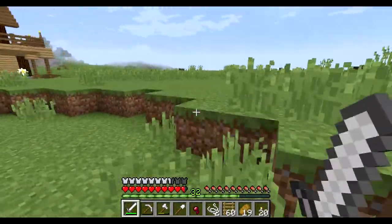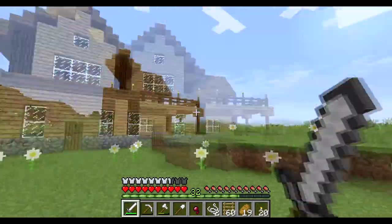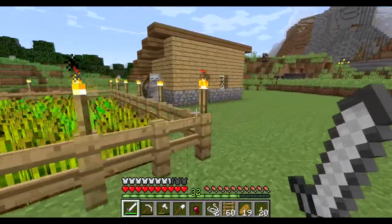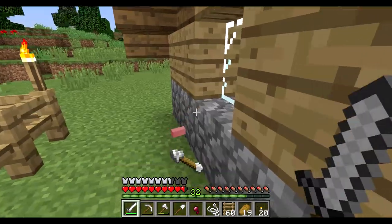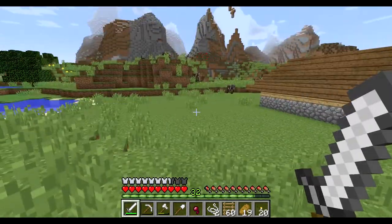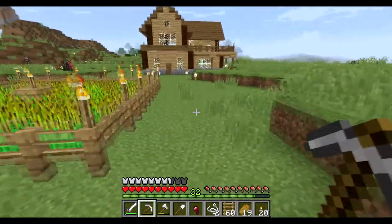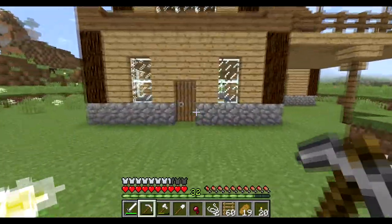What we are going to do today is we are going to get attacked by random things — I see you, skeleton, hiding underneath the cover of the roofy thingy. Anyway guys, we are going to build a ranch today, and we're going to gather up some of these cows that you see all over the place. The first thing we're going to need is a pretty good number of fences and gates. That is going to be step one.